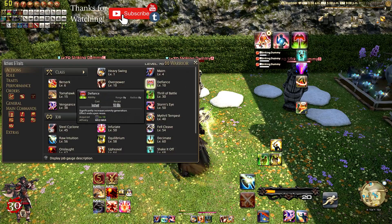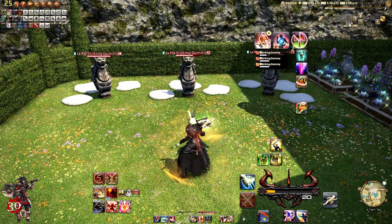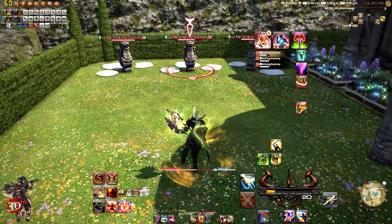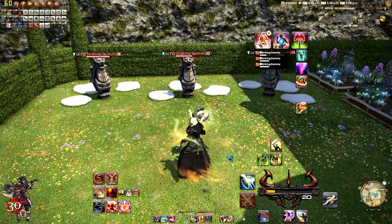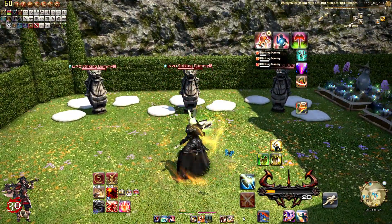At level 10, we get Defiance. This is basically just your aggro generator — pop this and never take it off. At level 15, we get Tomahawk. It delivers an attack with a potency of 140 with an additional effect that gives you enmity. Instant cast, weapon skill global cooldown. You're going to use this to engage and pull. Much like most other tanks, they also have a version of this. It's a great way to pick up mobs from a distance.